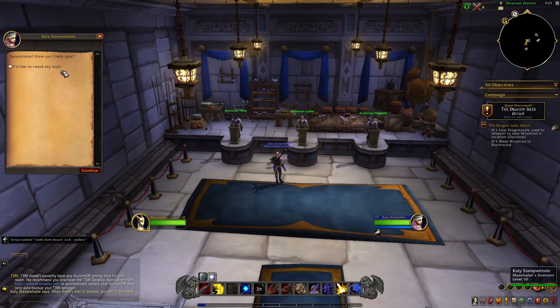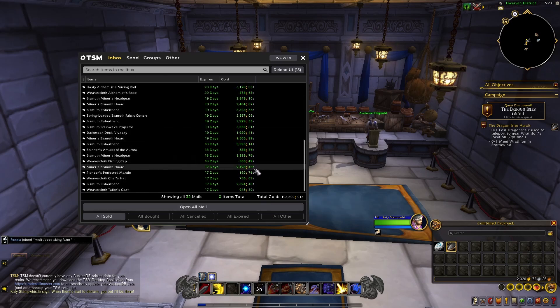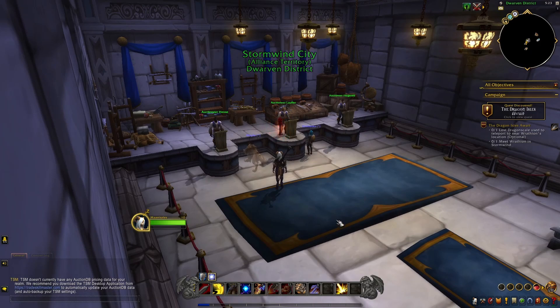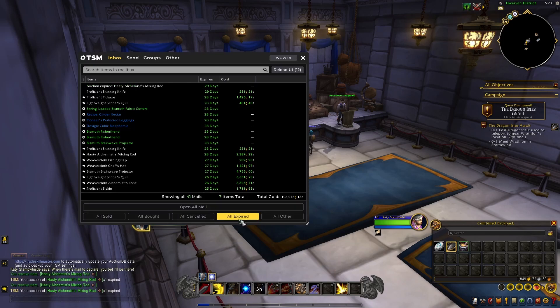Third server, we made 103k — same profession items again. And my fourth server, we made another 103k from here. I've got a bunch of stuff that I need to relist as well.